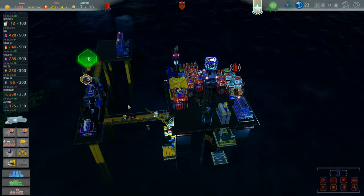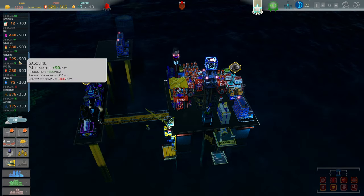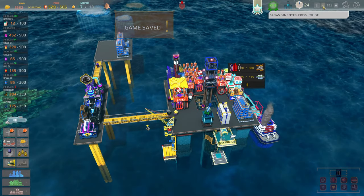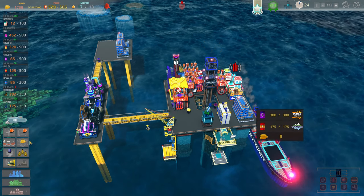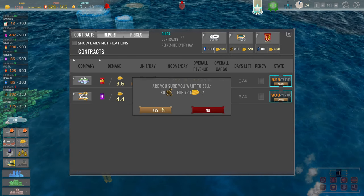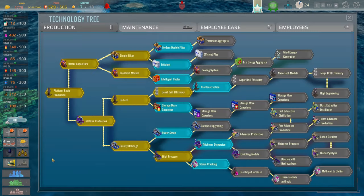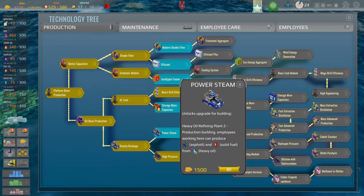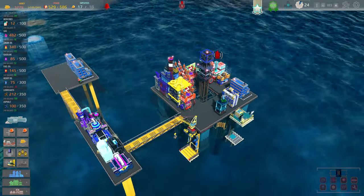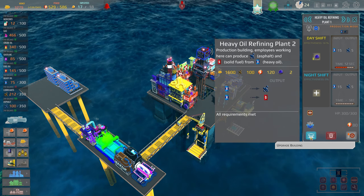I'd still like to trade — got a boat coming in soon to pick up the 300 gas. But I probably won't have enough by then. Wages are killing me here. Don't have enough oil but lubricants — yes. Selling those gives a good chunk of cash. Power steam — let's get that, going ahead and buying it. Need to upgrade — 1600 coins, which I have, and 100 lubricants, which I have. Let's upgrade that.